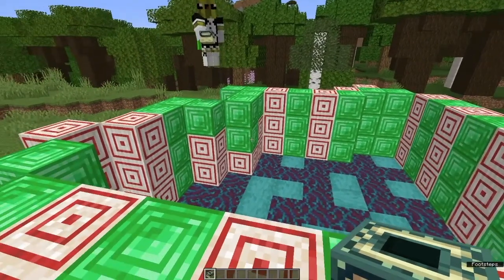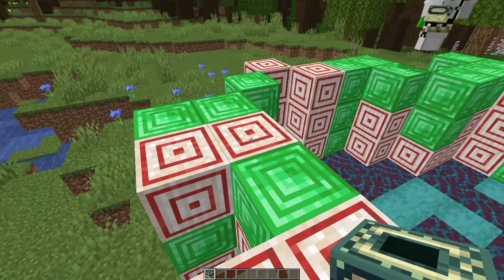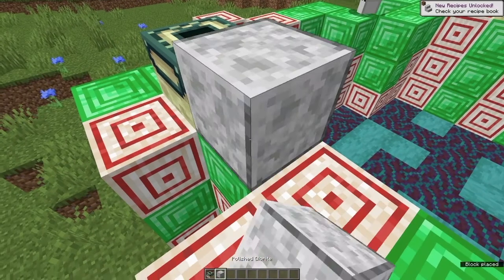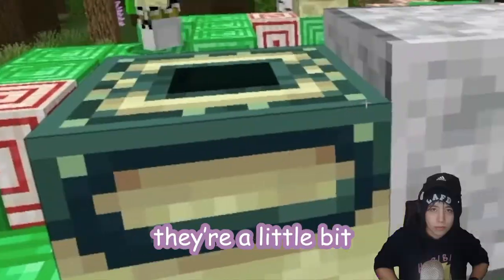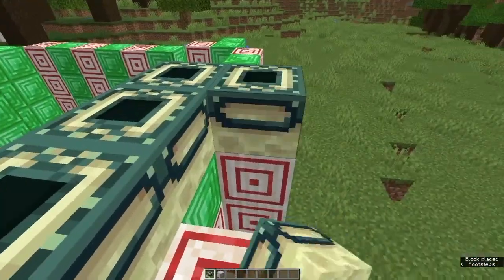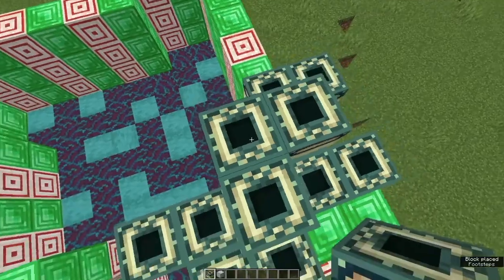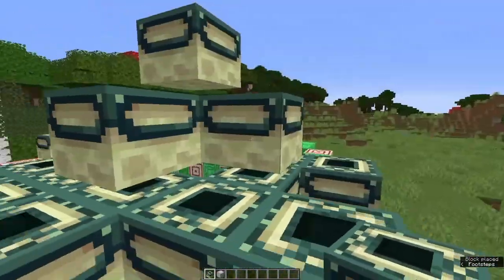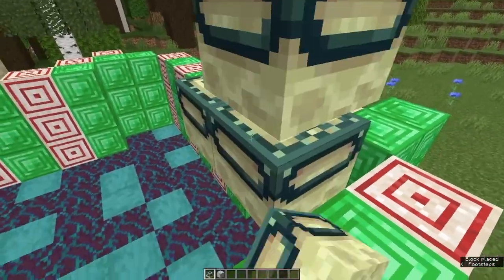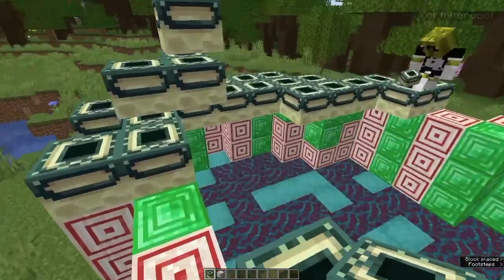Now for the next step of your cottagecore friendship house, you're going to be using end portal frames to make your roof. I really like to use these because they're not the same height as other blocks — they're a little bit shorter, so they add some good dimension to your house. When you're building your roof, it's important for part of it to be higher than the other part so it actually looks like a roof. We're gonna use these to build our roof — this is really coming along well.